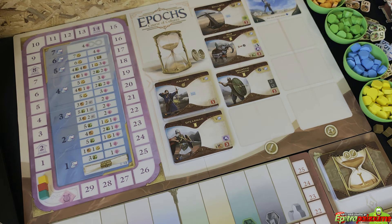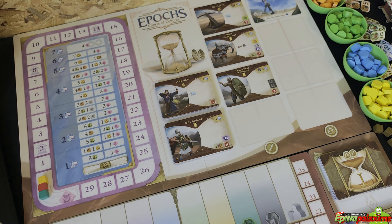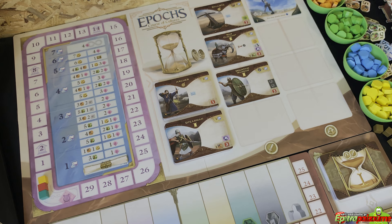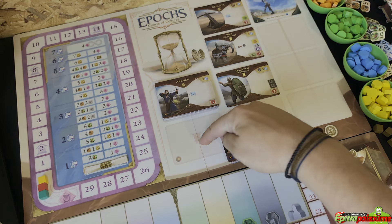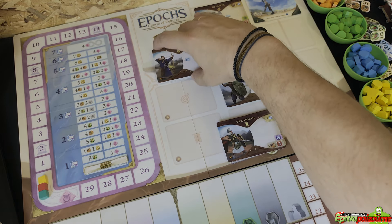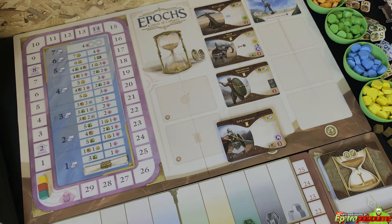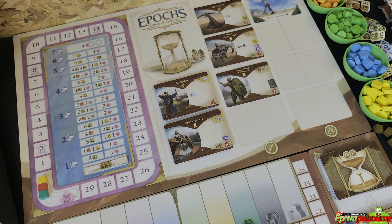Let's start with game setup. First we make the setup for the common area — we place the game board on the top of the table and use the side for two players or three-to-four players as depicted. Then we place the scroll token on the starting space of the research track. Once done, we place all the basic units for Epoch 1 on the corresponding spot — the melee units with this icon, and the ranged units with this icon — separating only the Epoch 1 ones and placing them on the corresponding epoch placeholder.